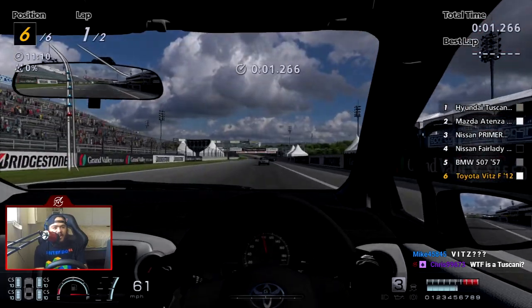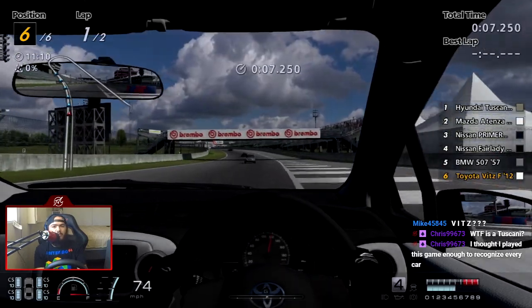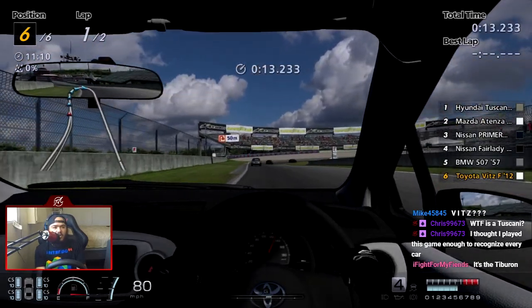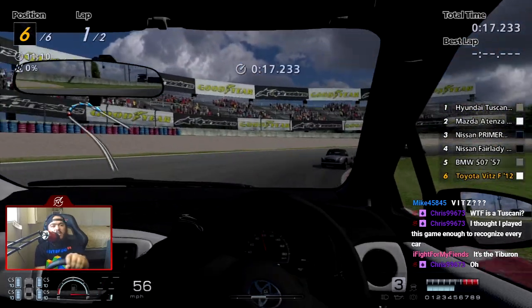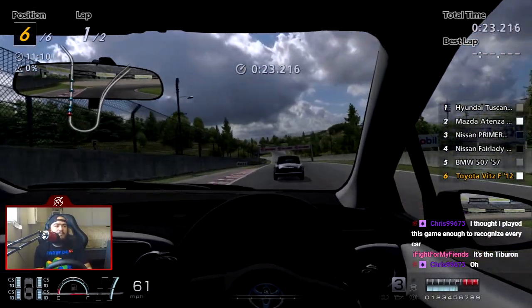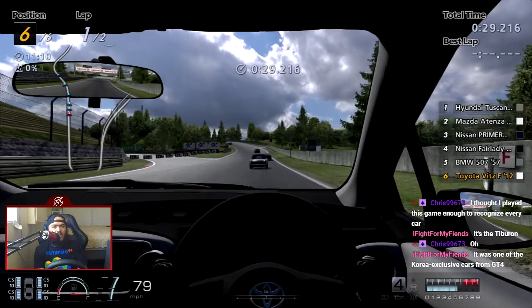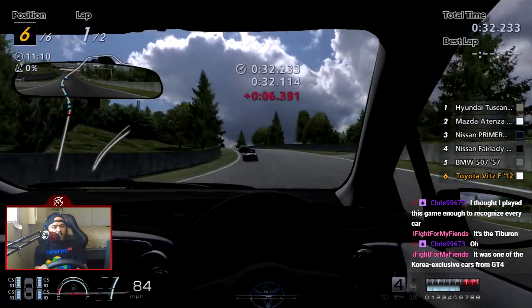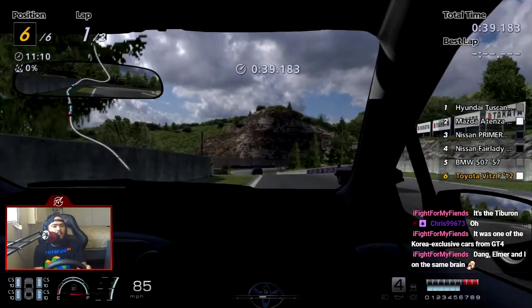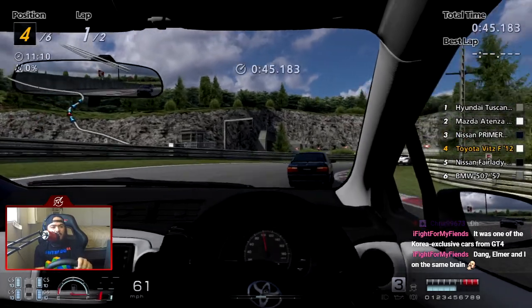Oh! There's an animation now. It's a Tiburon. But that CCS one, I think it's like a convertible concept or something — it's one of those weird Korean-exclusive Gran Turismo 4 cars, which is why I want to get the Korean version. I'm really curious now — now that there's an animation, does the gearbox actually get replaced?